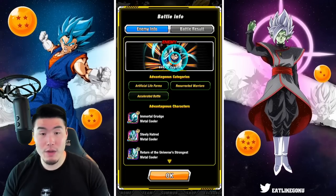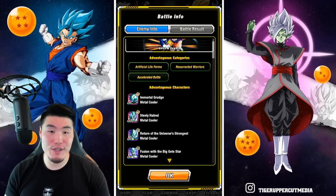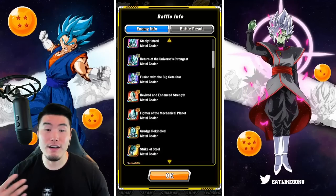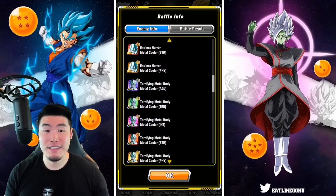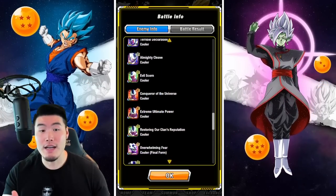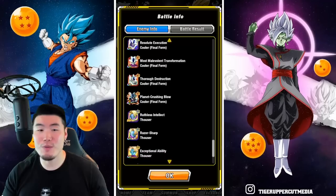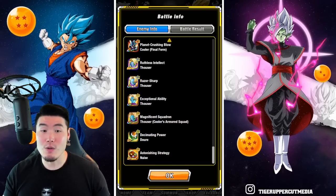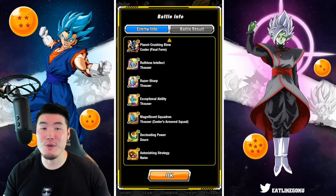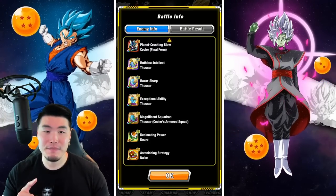The boss is Goku and Vegeta. The advantageous categories are Artificial Lifeforms, Resurrected Warriors, and Accelerated Battle. And the advantageous characters are basically Metal Coolers for the most part, and also some other Coolers — we got the regular Cooler, Final Form Cooler, and also Thauser and the other Coolers, Armored Squadron members like Torre and Naze. And that's it.